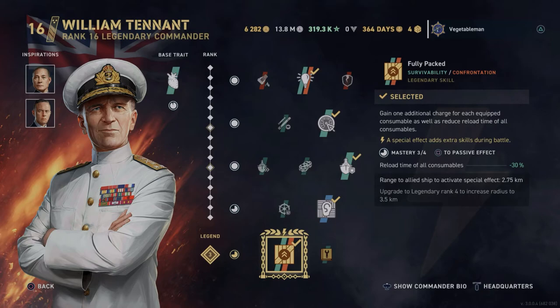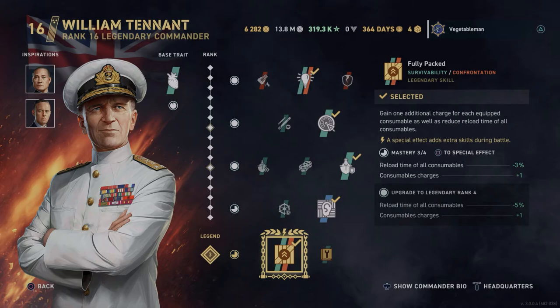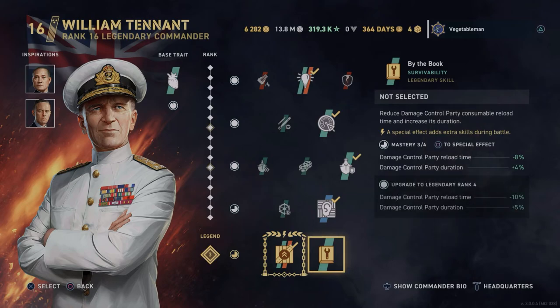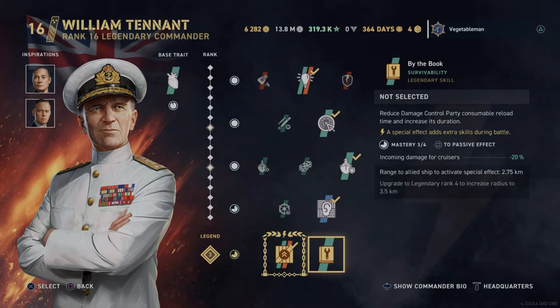In the legendary slot I run Fully Packed, mainly to get one extra heal. It also gives one more radar charge if you're running radar, and a better reload time on all consumables. The other choice is By the Book, which gives minus 20% incoming damage — that's actually a big chunk, possibly better than one extra heal. It also improves DCP, though I don't value that as much. It's a real toss-up, and I might actually try By the Book to see how it feels.